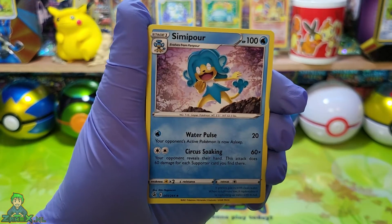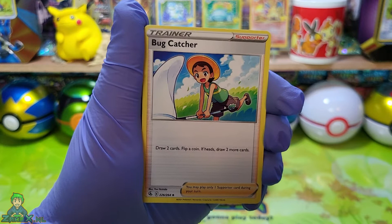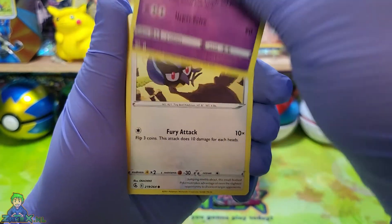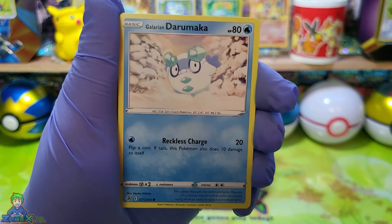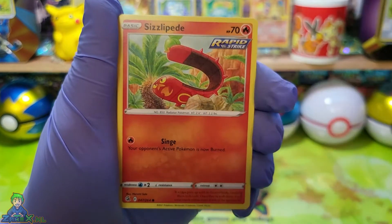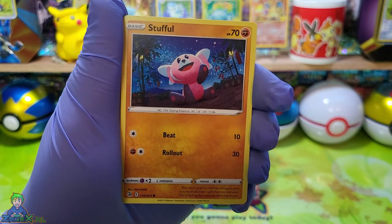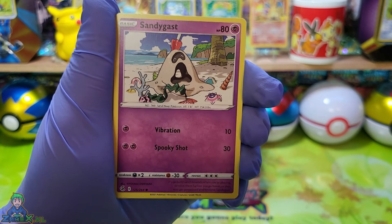Een Simipour. Een Trainer Bug Catcher. Een Wicklietoff — kijk, die is gewoon helemaal met de hand gemaakt. Een Rookiddy. Een Galerian Darumaka. Een Zizzly Petty. En een Stoffel. En een Sandy Gast.